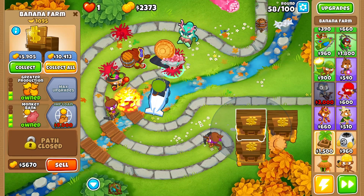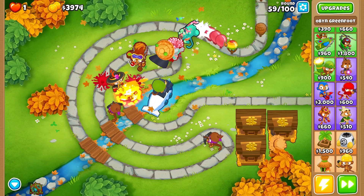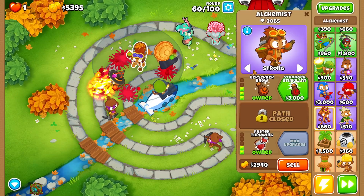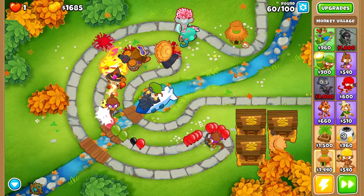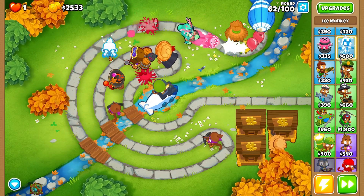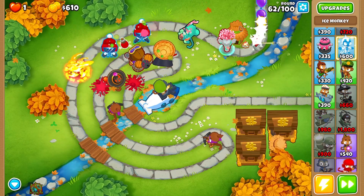We have about 10,000 in the bank. We're going for the stronger stimulant first, then while we're waiting for monkey banks to generate income, we'll place a monkey village to set up for when we can afford all our druids at once. There's the stronger stimulant. Let's grab the monkey village here. We're going to go with an ice monkey — round 63 is coming up and I'm slightly worried about the ceramic balloons.